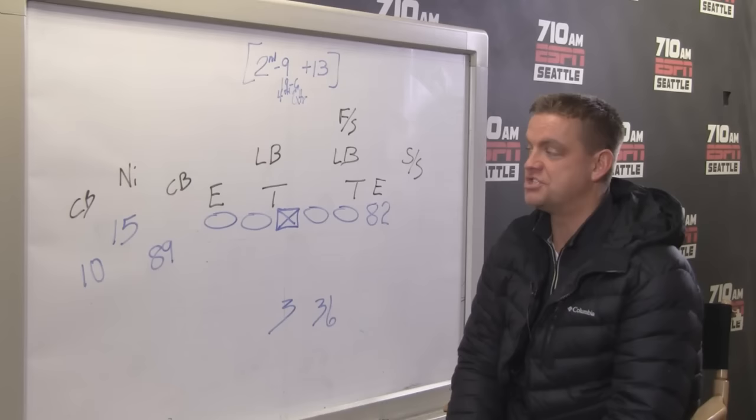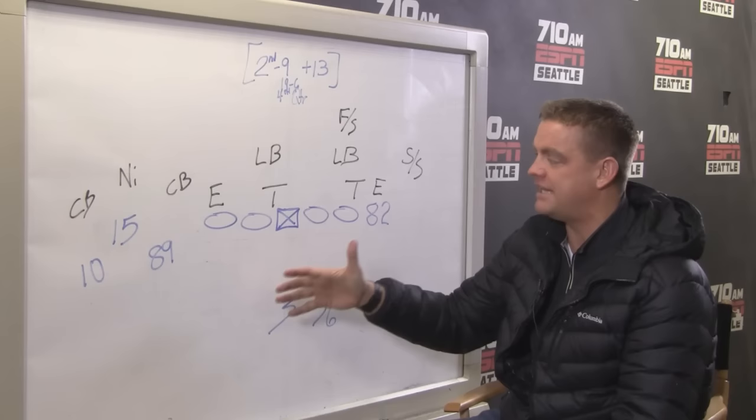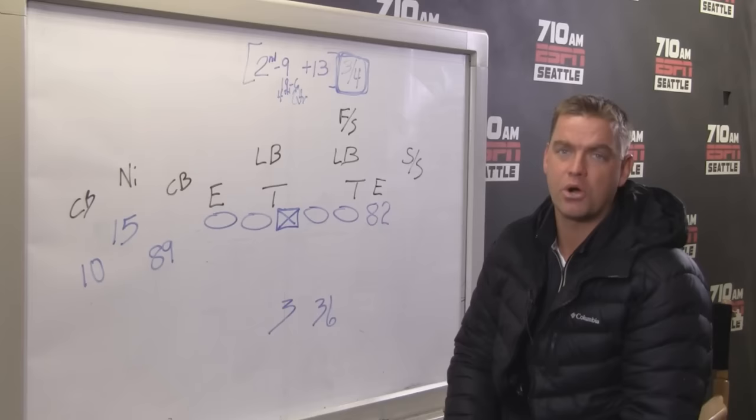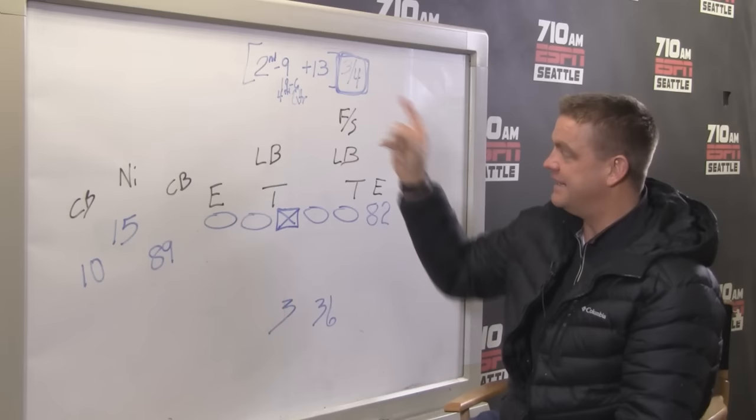We know that with these plays that are successful — and, unfortunately, the plays that go the other way too — many times it's scheme, it's execution, it's players, formations, and plays. The Seahawks ended up running away from Detroit, and their red zone touchdown productivity is why they'll make a run. It's not been an area of great strength this season, and when they've lost games, their inability to score touchdowns in the red zone has caught up to them. They're going to have to do so in Atlanta this weekend, but they did it against Detroit, scoring three touchdowns in four trips. This was the finale.